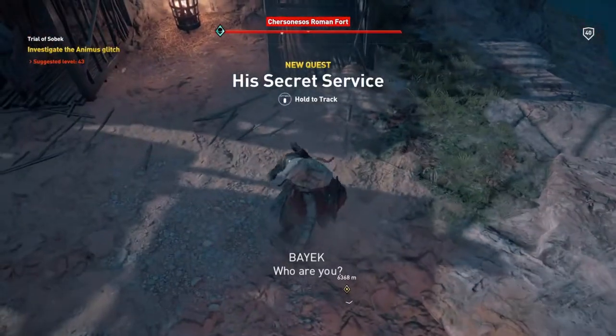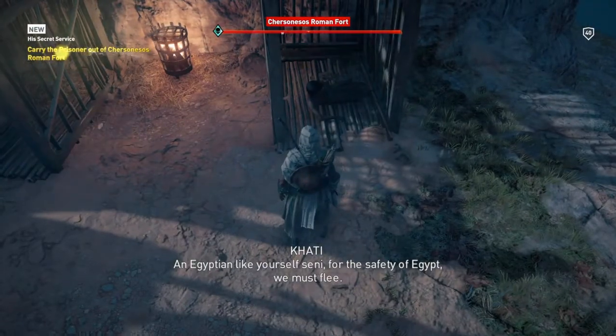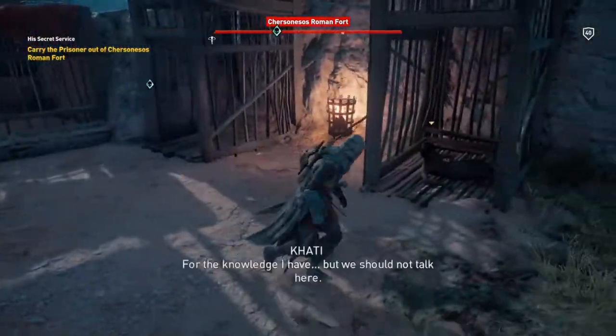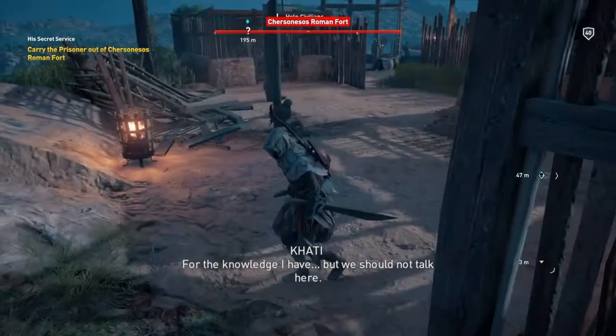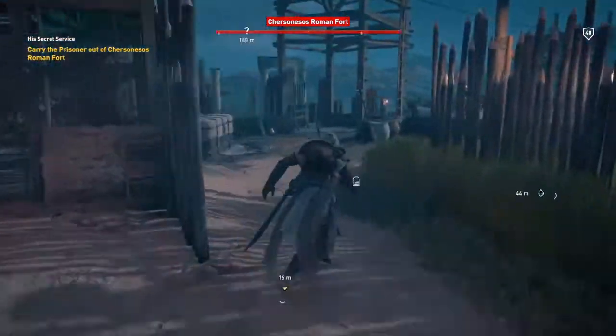NPC: 'Egyptian like yourself — Senni. For the safety of Egypt we must flee.' Why did the Romans capture you? 'Knowledge I have — you should not talk here.' Okay well let me free the rest of these people, hold on.